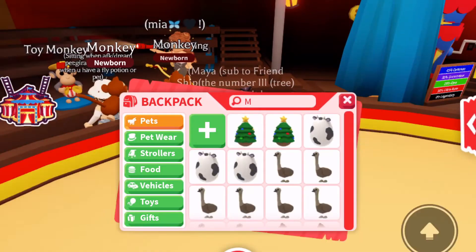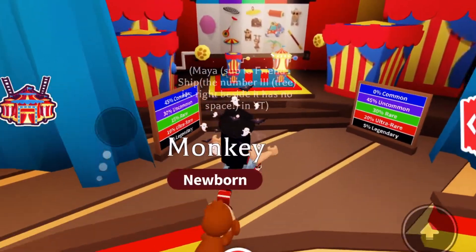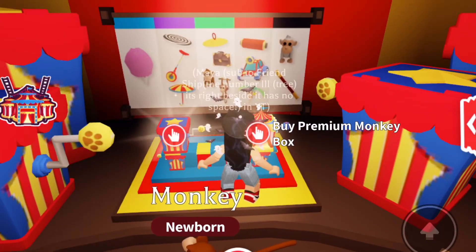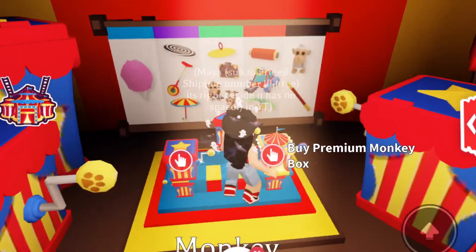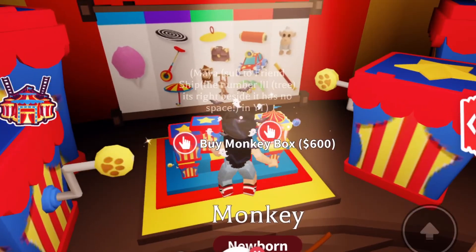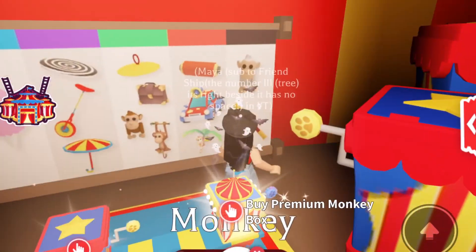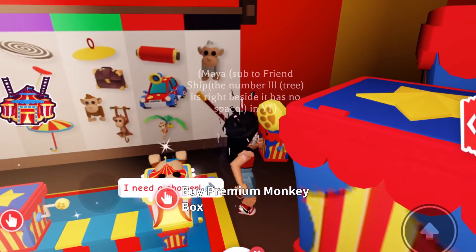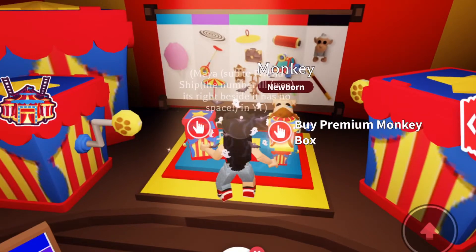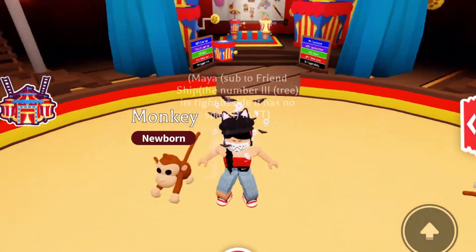That's not a monkey — this is a monkey. This one is the premium monkey box. Here's what you get: cotton candy, some toys, a pet, a briefcase, a squirrel, a car, a propeller, and a very elderly — what's it called — monkey. I'm sorry, but that's a legendary.